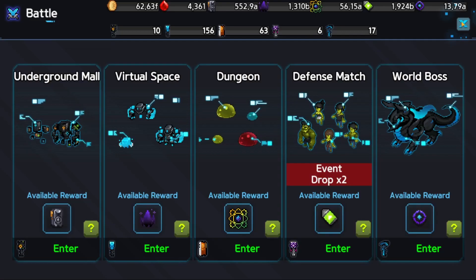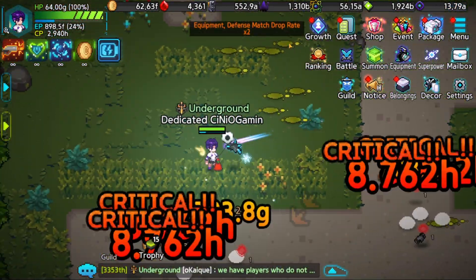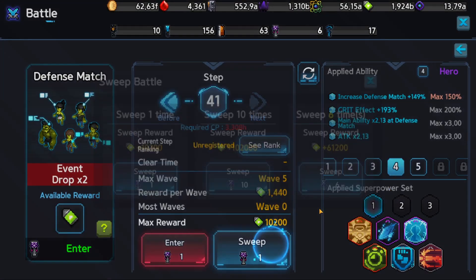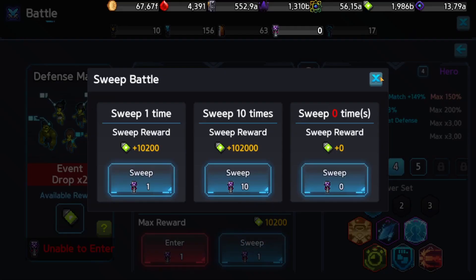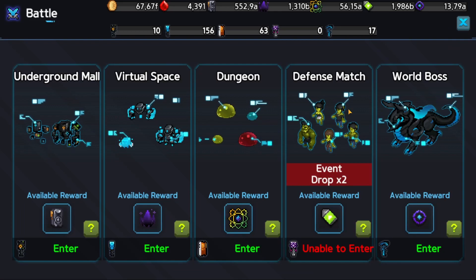Today we've got a defense match and you cannot really miss it when you're farming — you will have this main info on the top of your screen. So today we're talking about the defense match itself. If you head over to battle, this is something where you want to always sweep to the maximum. Keep stacking up on tickets, and obviously when you've got a double you should definitely sweep and get as many rewards as possible. This way you get more Emblem Stones and more rewards.